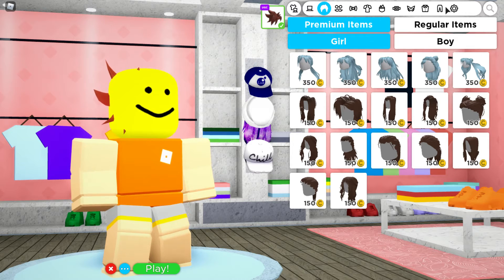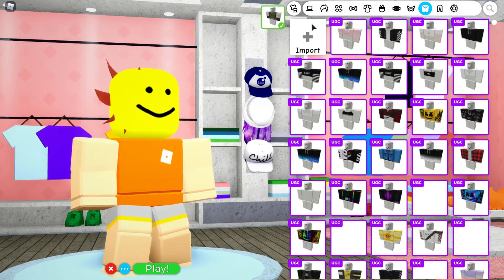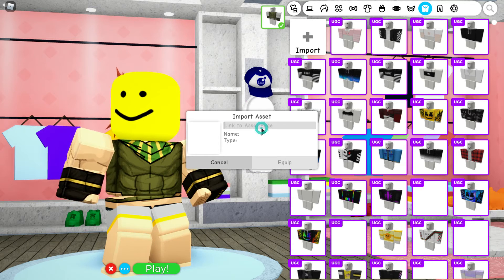Okay, now go to — just kidding. Import this. Import this. So, import this code. Boom. Then you put this one. Now you import this one.